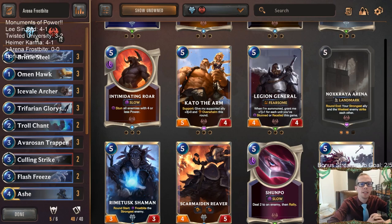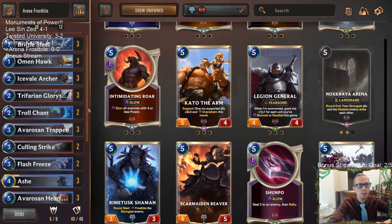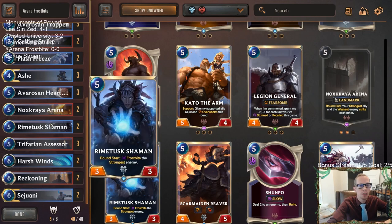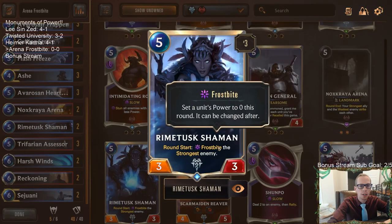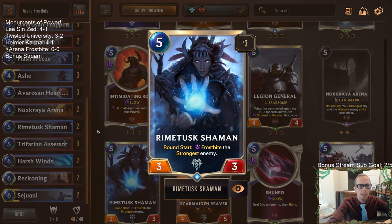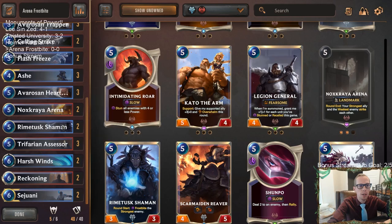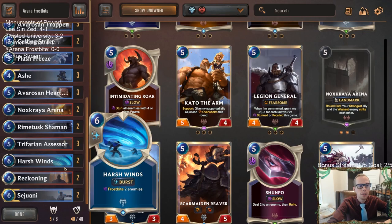Welcome everybody on Twitch chat and YouTube. We're going to be playing mid-range Frostbite with a twist — trying out the new Arena Noxus card, Nox Crya Arena. We're rounding our strongest ally and weakest enemy to strike each other, pairing this with Rhyme Tusk Shaman where we have round-start Frostbite the strongest enemy. So if we're Frostbiting an enemy each round, at end of round they'll strike plus all our other things.